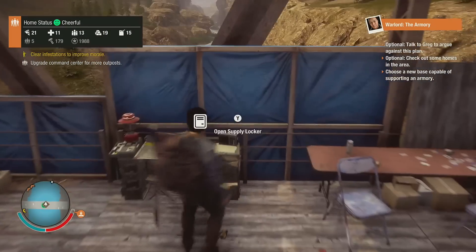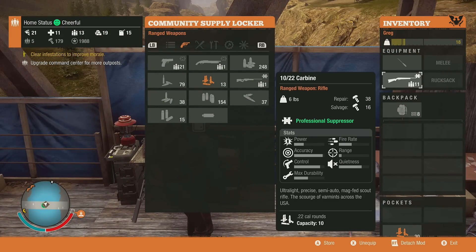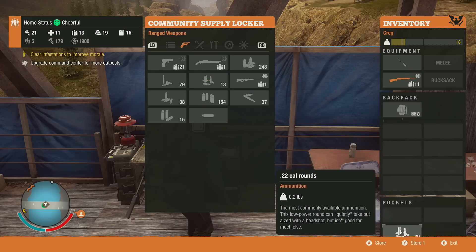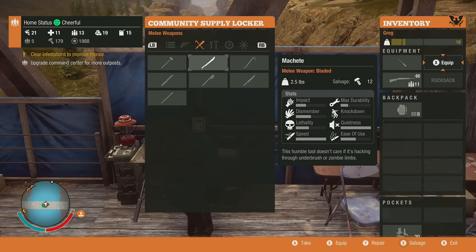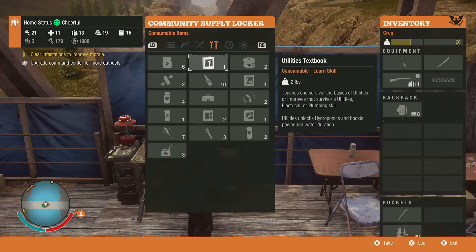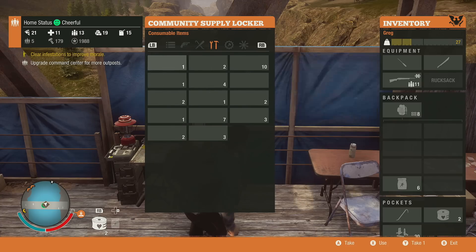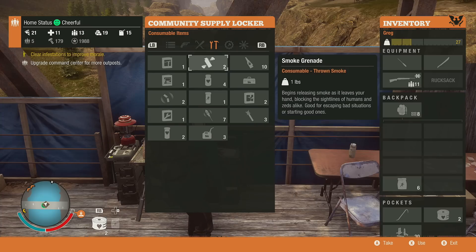Now what do you need for this strategy? You will need obviously a melee weapon just to have as a safe kind of backup thing. But you're going to need a gun — whatever gun you have that is the best. So whether it's a hunting rifle or a shotgun or a pistol. You're also probably going to want some bandages and some snacks just in case things get a little bit dodgy.